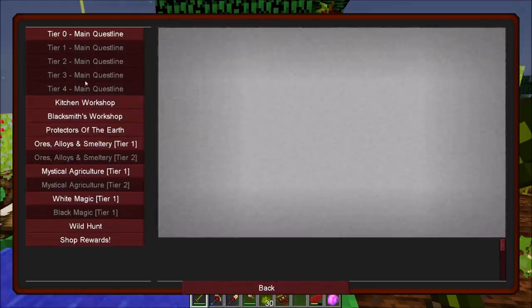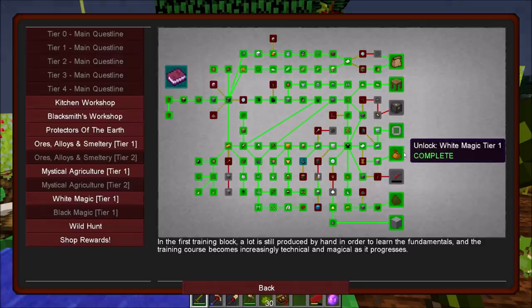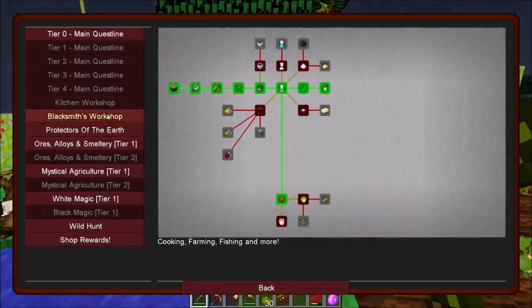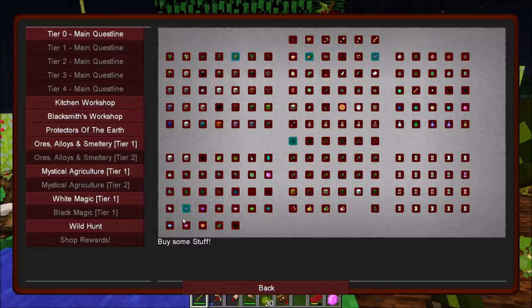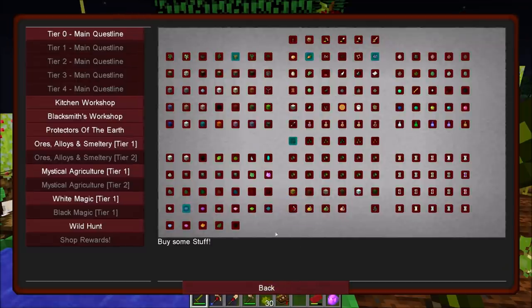Today we're going to be continuing on towards astral sorcery. There was an update so a lot of the main quest line has been changed. We do have some quests completed. We no longer technically have white magic tier one unlocked because we need nine leather to unlock that. In the shop rewards there's now 20 cyan dye here, and 15 light gray dye listed as cyan dye which is probably an oversight - it's meant to be something else.